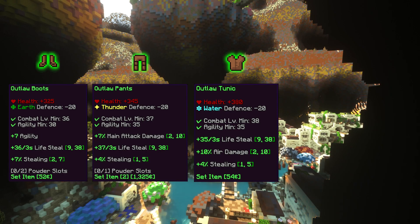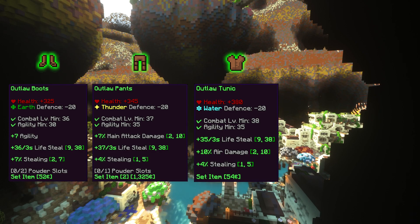The Outlaw tunic requires level 38 and 35 agility to wear, and gives plus 380 health, minus 20 water defense, between plus 9 and plus 38 lifesteal, between plus 2% and plus 10% air damage, and between plus 1% and plus 5% stealing.